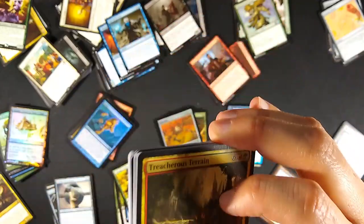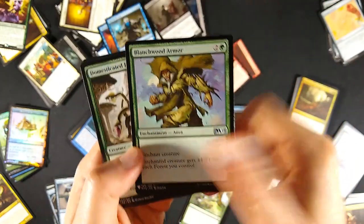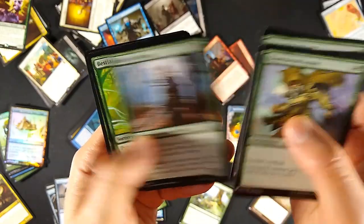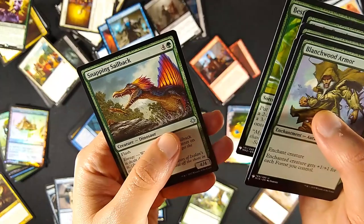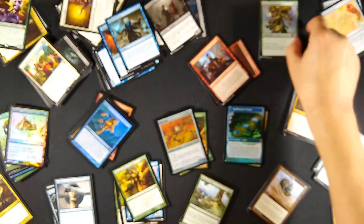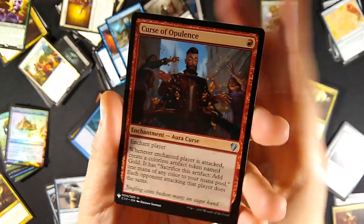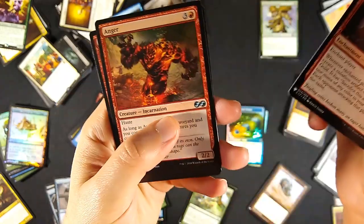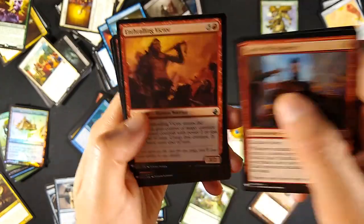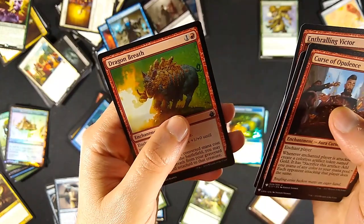In the green uncommons, the biggest money card was Blanchwood Armor. Then Domesticated Hydra, Roar of the Wurm, Overgrown Battlement, Hamlet Captain, Bestial Menace, and Snapping Sailback - ways to make your green creatures even bigger. In red, I got the red hipster card, Curse of Opulence, and Anger. Also Enthralling Victor - I'm noting this one because they totally modeled the card after me. Boiling Thunder, Flamethrower Invoker, Charging Monster, Soar, and Dragon Breath.